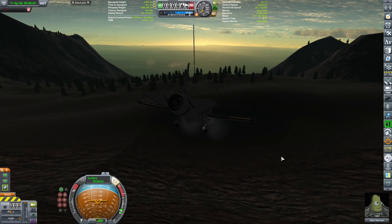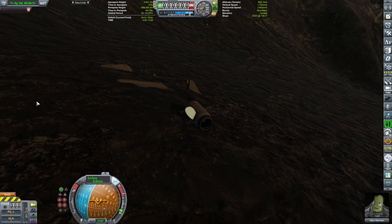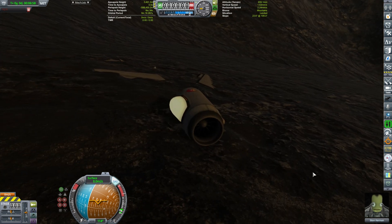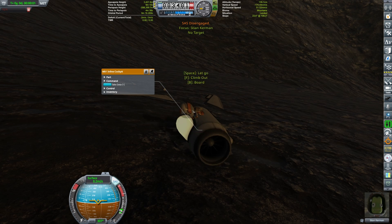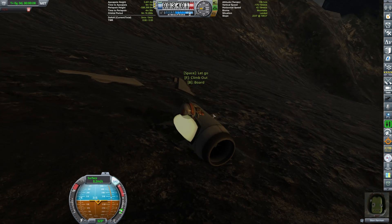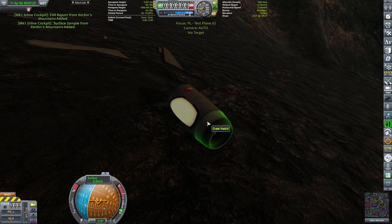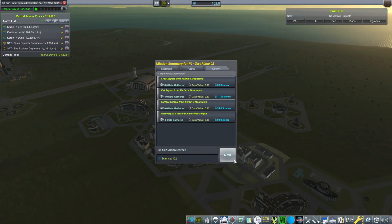I'm wondering — are you using any graphical mods? If so, do let me know in the comments. I didn't expect that many things to crash, and I was hoping to get more science out of it, but I'll take what I can get. EVA, surface sample, and whatnot. I think that's enough science for today. 100 science — it's not something to be sneezed at.